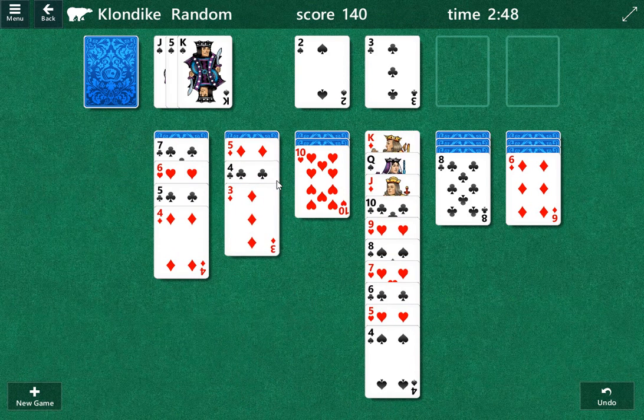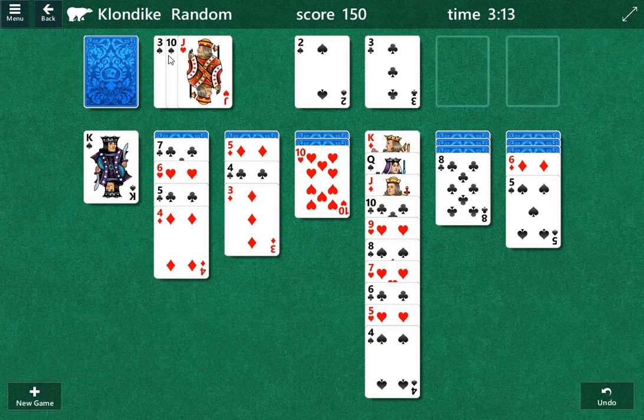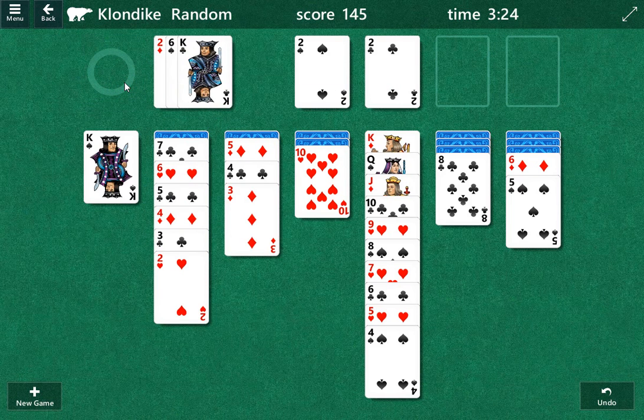That is not a dead end, but it's close. We can bring this down and this down. Try to see if I'm missing something here. Eight. Seven. If we bring down the two, we can play the three of spades. I don't like bringing down the two, but we need to free up one of these cards here. So three of spades can be freed up.